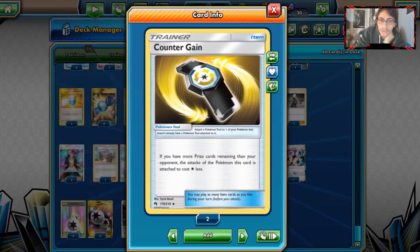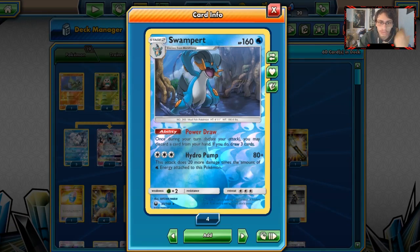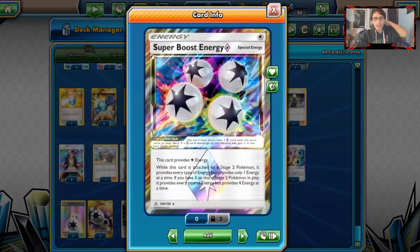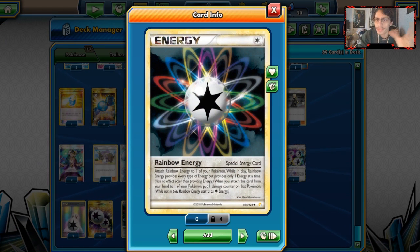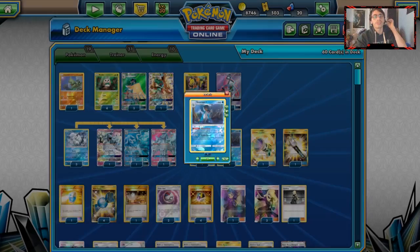Two Choice Bands, two Counter Gains. Counter Gain allows us — if we have more prizes remaining than our opponent — to have our Pokemon's attacks cost one Colorless less. The idea is you get knocked out early after doing Beacon or Flying Flip, then you put Counter Gain on: Swampert does Hydro Pump for DCE, Ninetales does Snowy Wind for a single Fairy Energy. For Energy: one Super Boost Energy, four DCE for all our attackers, four Rainbow Energies, and one Unit Energy which works well with Decidueye and Swampert.